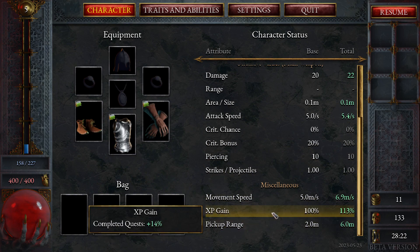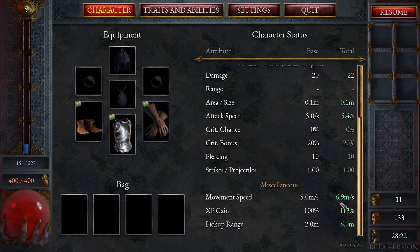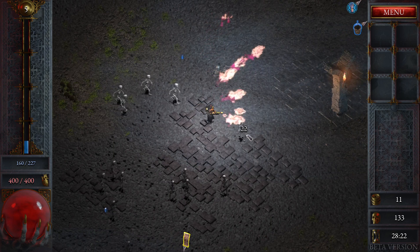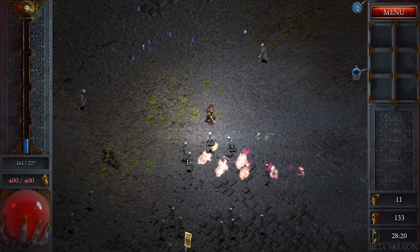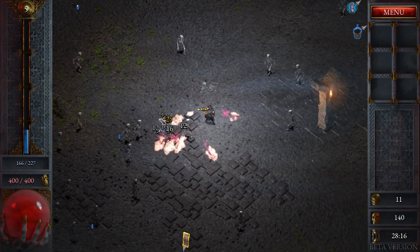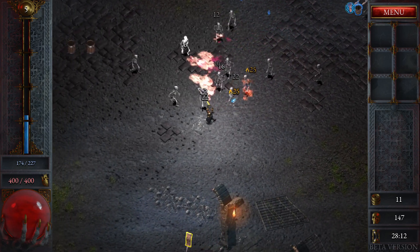Let me see my values. Movement speed: 6.9 meters a second. XP gain, pickup range is 6 meters. It's giving you the listing of all the buffs — quite a bit. Keep stacking. I'm inclined to really consider it a horde survivor-like, Vampire Survivor-like — those sorts of games, those roguelikes or roguelites — because it's so distilled. It's its own thing at this point.